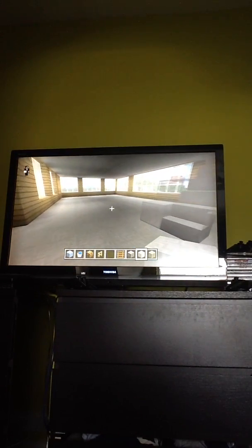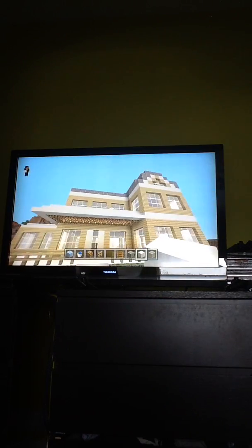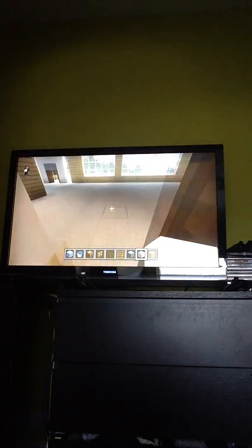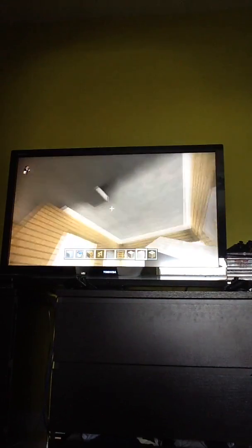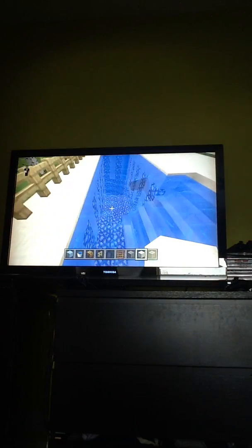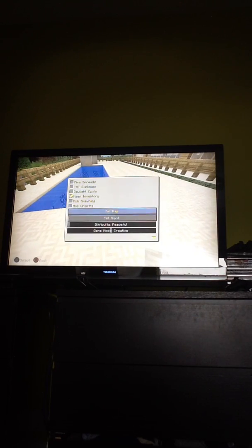So this is my suburban house, and I haven't done much to it yet. But this is what it looks like from the inside. There are some stairs here going up to the second floor. I've got nothing up here, so I need ideas on what to put there — let me know in the comments.